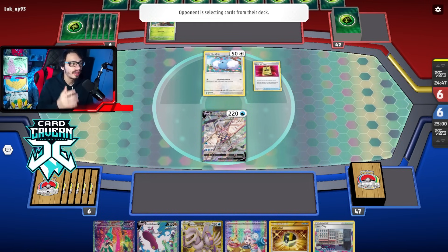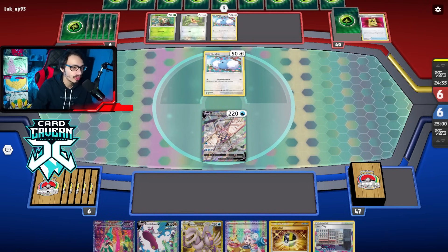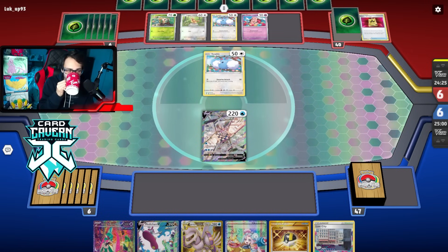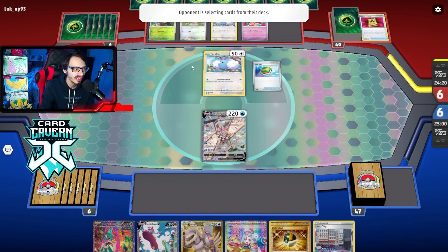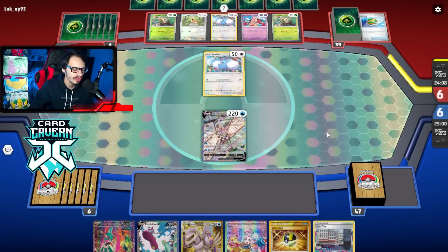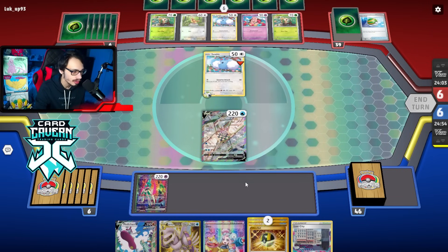We're playing against Decidueye-Pidgeot-Altaria — this could actually be a tough matchup. Altaria is kind of a problem since it can heal. We just have to Iono and hope for the best since our hand isn't great. We got all the Battle VIPs though — we'll grab Bidoof and Palkia. I don't really need other basics. I'll Vessel this away, though I could have grabbed Suicune. I just want to thin and get energy in hand. We got a Nest Ball but I'm thinking about leaving the bench spot open for Medicham plays.